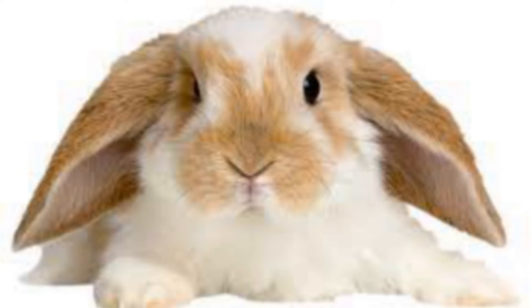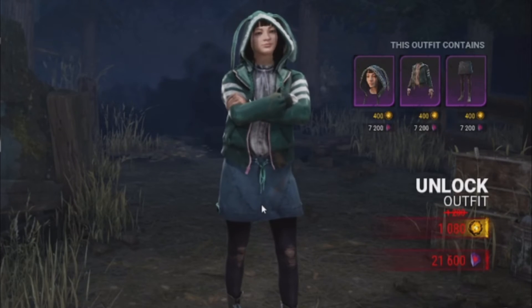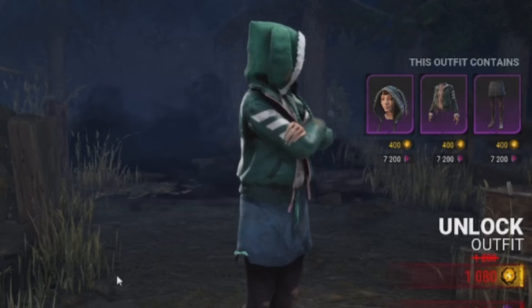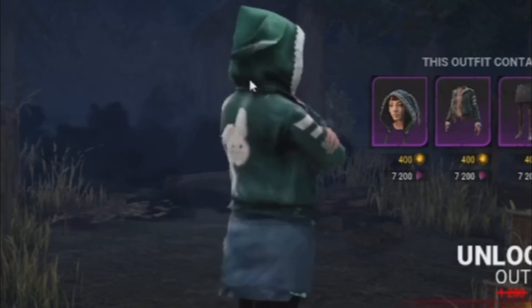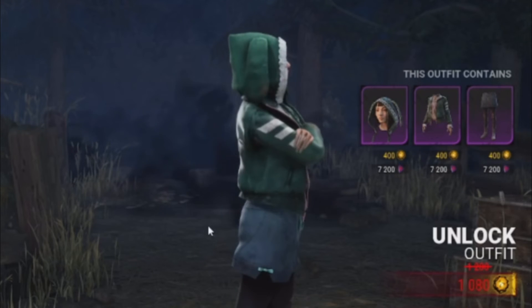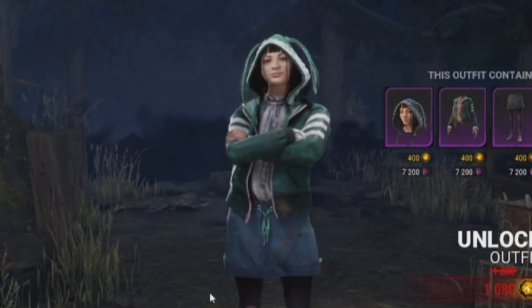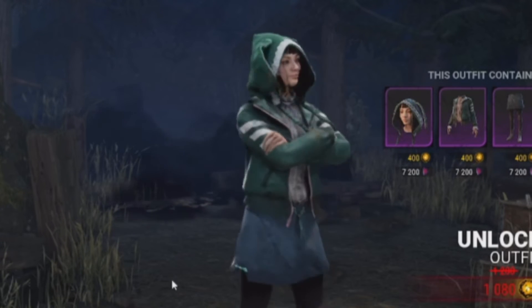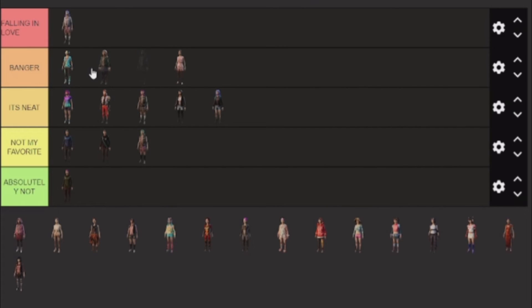Now we have the bunny skin - we have the green bunny skin. This one is pretty cool and it's pretty cute as well, with the bunny ears. And they have a wiggle effect as well. This one is pretty banger in my opinion - very banger. I really like the blue skirt as well. So I'm going to place this in banger, second banger.